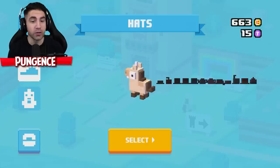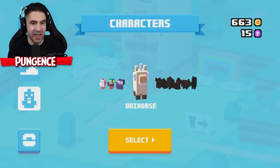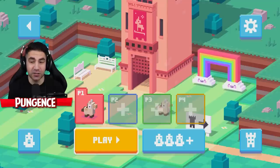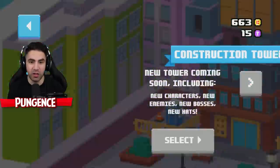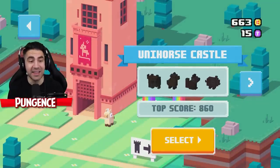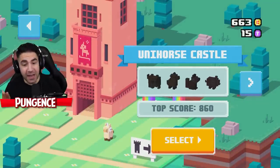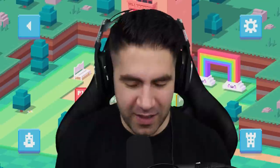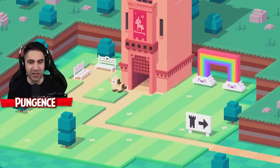Oh, also there's hats — I don't have any hats, we gotta get some hats. So we got the unihorse, and I think there's like other levels and stuff. Unihorse Castle. Construction Tower is coming soon, so I think this is the only level we have so far. My top score is 860, so that's what we're trying to beat today. I think we can beat it. Also, I'm actually using a controller now, so let's do this.